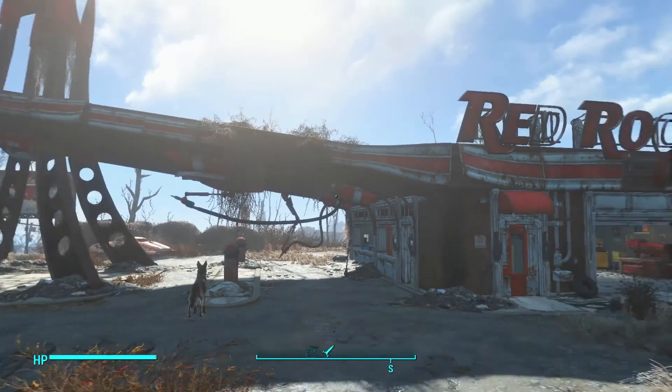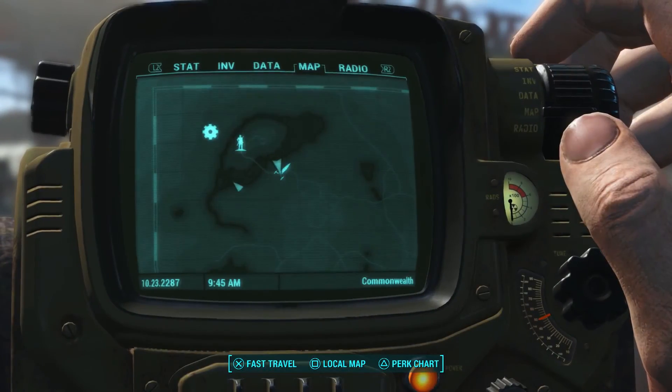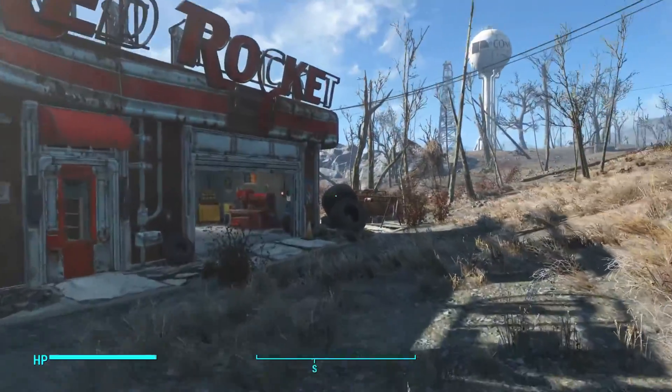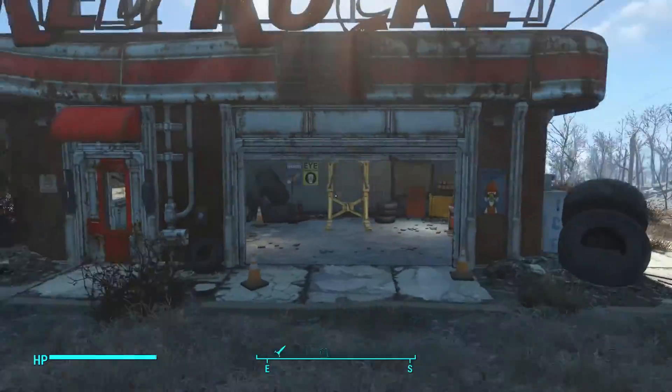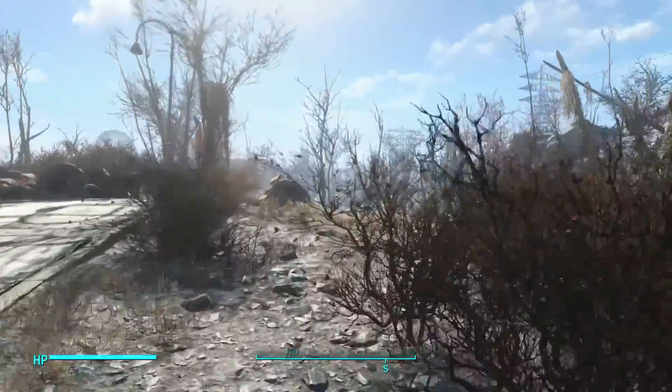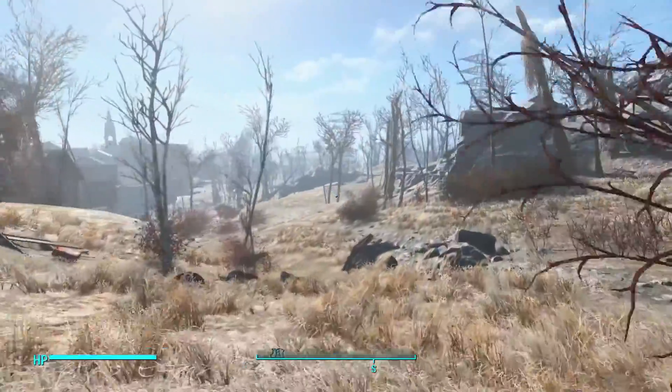First, head to Red Rocket Truck Stop - it's literally down the road from Sanctuary. You want to go to the right area of the building, by the garage.